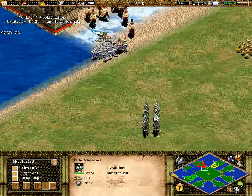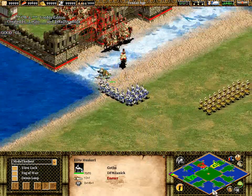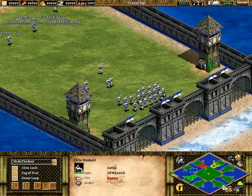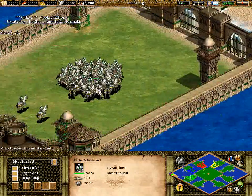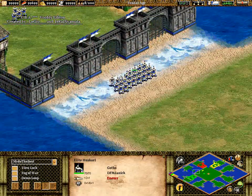That should be interesting — of course my Byzantine cavalry have the attack bonus against infantry. So what I should really be doing is pressuring DFM Janik, because he is the one with the infantry and my cavalry will absolutely destroy these Huskarls.